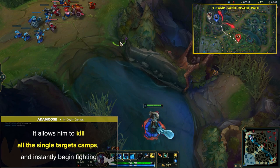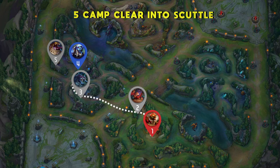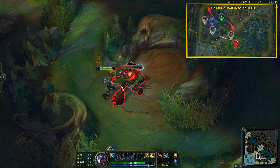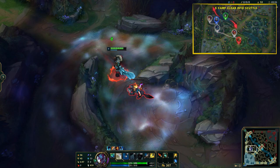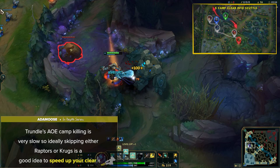Next up is the 5-camp clear into Scuttle. This is the safest path, usually used if there's no early aggressive plays to be made. Simply clear both buffs and 3 other camps on the way to your desired Scuttle crab. This is the go-to path if no action is to be had early and you just want to farm up until Scuttle spawns so you can hit level 4. Just keep in mind that Trundle's AoE camp killing is very slow, so ideally skipping either Raptors or Krugs is a good idea to speed up your clear.